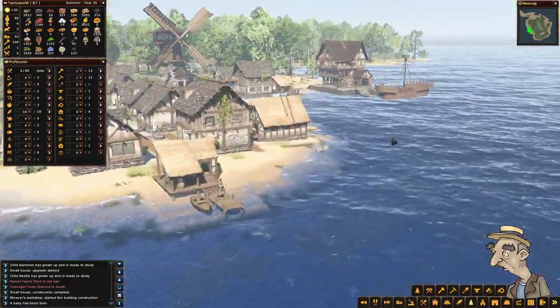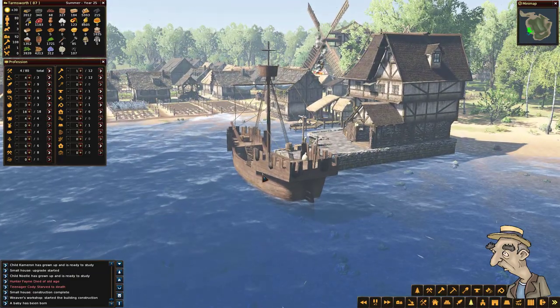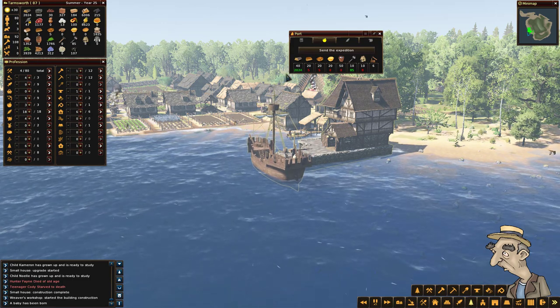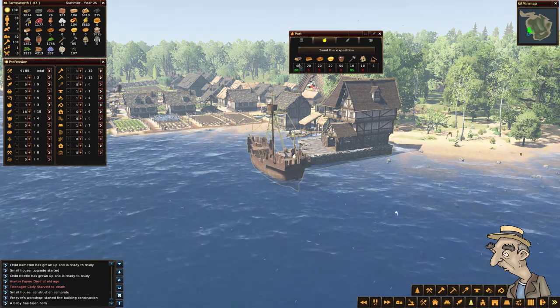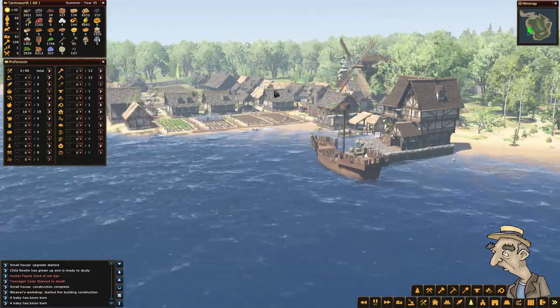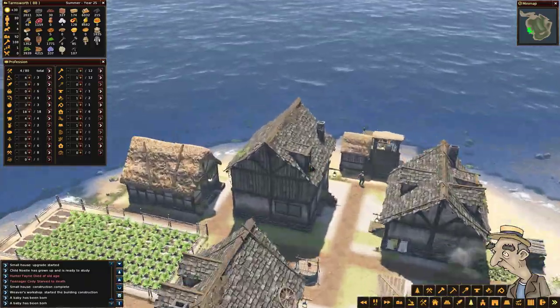One more thing to mention if you don't know the game - this boat can actually be lost during the expedition. So not only do you waste all the resources to create the boat, but look at the amount of things you'd lose as well. If we lose a boat it's not going to be funny. But look at the upgraded house - that's starting to look a bit better!